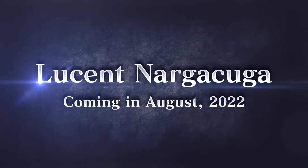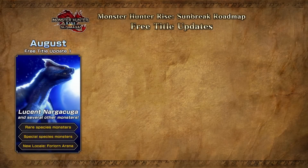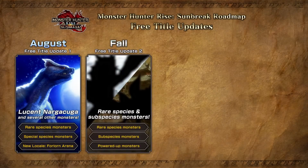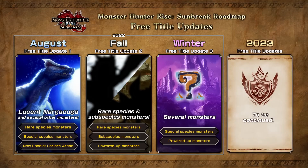Now, Lucent Nargacuga comes as a part of the first free title update, which will include the Forlorn Arena in addition to other rare and special species monsters. More title updates are also planned throughout the fall and winter, and seem to continue on into 2023.